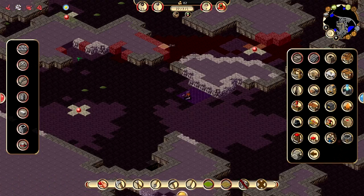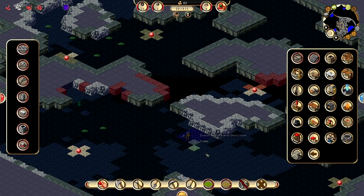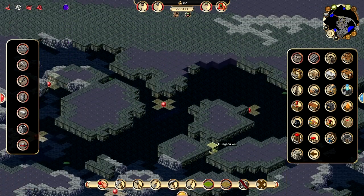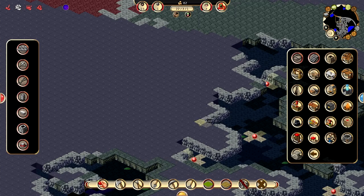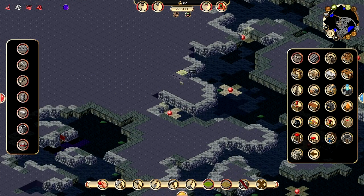We still have our heroes. They haven't left. Let's check on them. He's taking a little snooze down in his little dungeon here, his little bedless room. We actually have coal closer to the town right there.